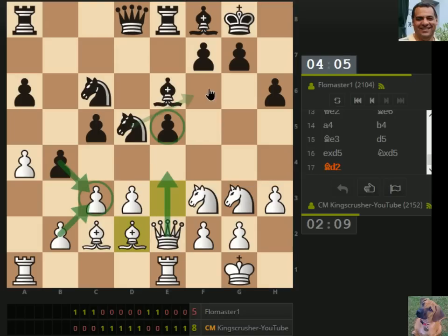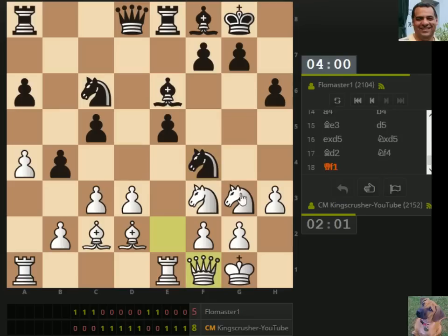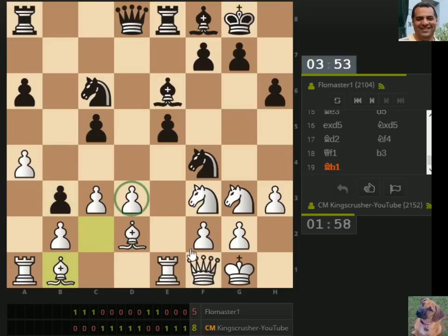Queen e4 is always knight f6. D4 is always knight f6. This queen f1 looks terrible — play it. Maybe knight takes e5. Knight e5, knight h3 — squish. Squish city. Squish city alert. Unless knight takes e5 is any good — it takes out a center pawn for a flank pawn. If he's going to play knight takes, it's a flank pawn.